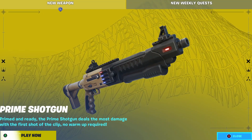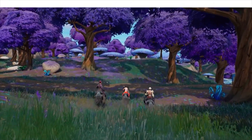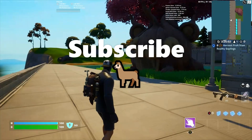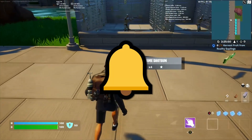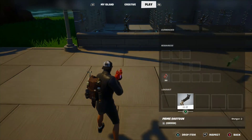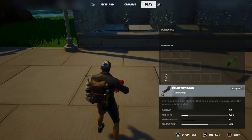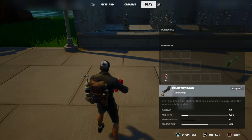This bad boy really slaps. Here is my footage of it in action against bots, looking at all the different rarities. First we got the common version. Here's the description: semi-auto shotgun that deals increased damage when the weapon is fully loaded, so the first shot or full magazine will do the most damage. Damage 76, fire rate 1.05, magazine size 4, and reload time 4.5 seconds.